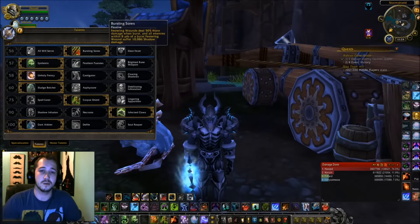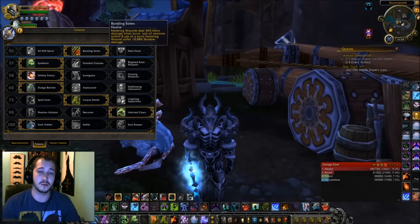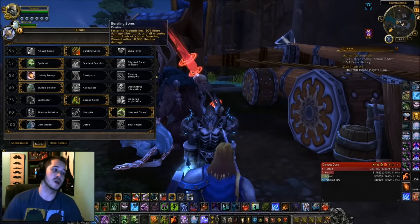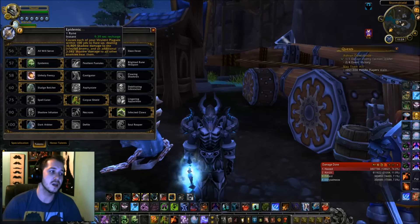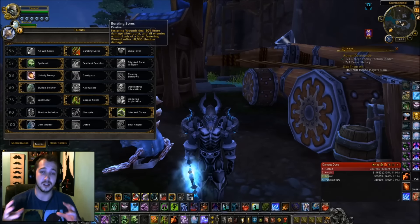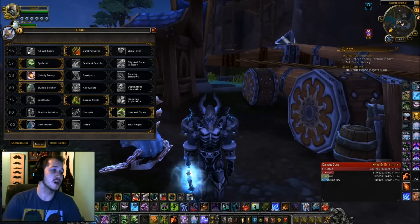A lot of fights don't rely that much on AOE pressure for PvE — a little bit, but not nearly as much. So you're going to go with Bursting Sores. You're still going to use Epidemic to pull in that AOE pressure — it's still amazing in PvE settings. If there are more than three targets it works great, hits slightly harder than Bursting Sores, but they both hit around the same area. It's just a great AOE situation for an Unholy DK in melee range.